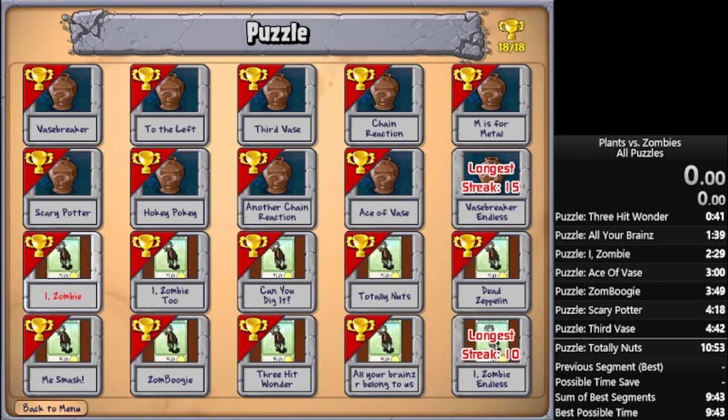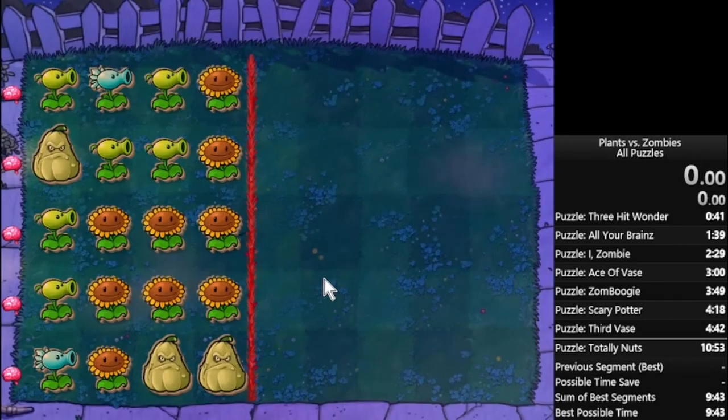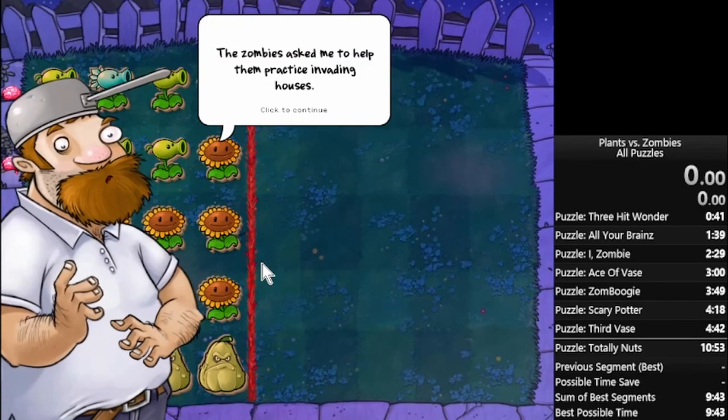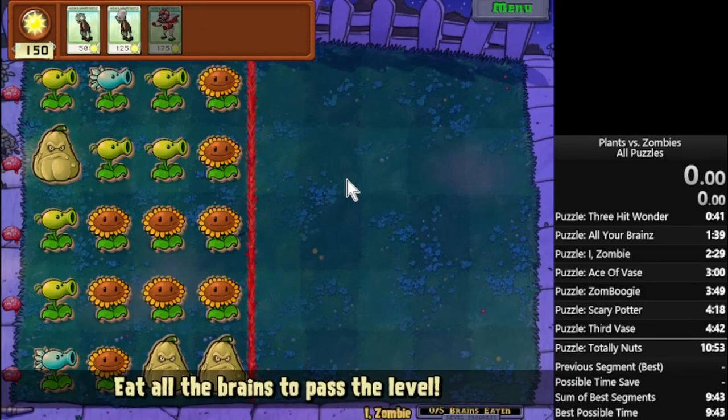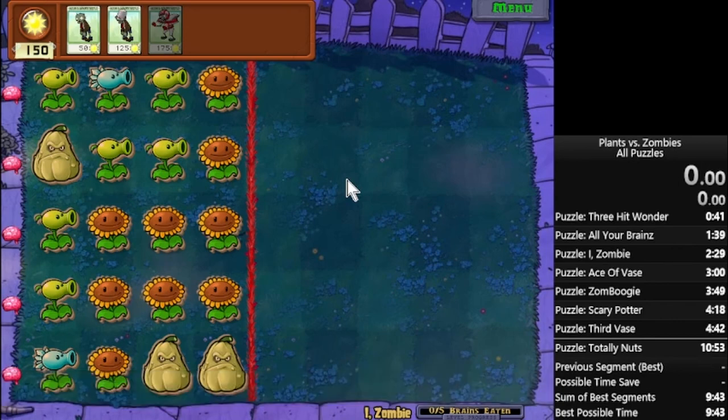This is one that a lot of people do first, and you'll see why as soon as I click on it. It has an introduction, which means that for each reset you do it takes slightly longer. So really when you get a layout, if it's in the middle of a run, you have to take it. You can't just reset and get a new one because it's going to take quite a bit longer to reset, and most of the time you're just going to be better off taking the layout as it is.